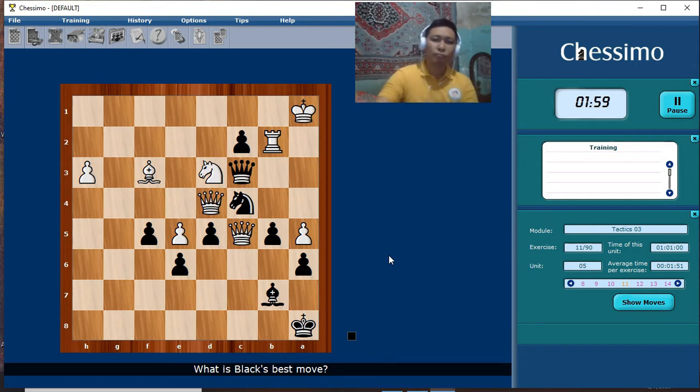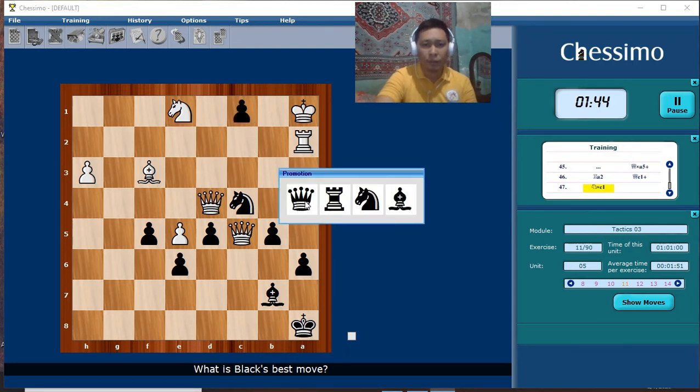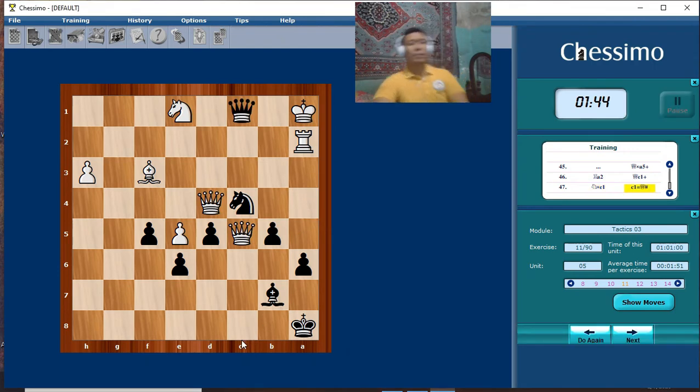Let's analyze: check, then check, then checkmate — queen delivers checkmate. It's very easy.